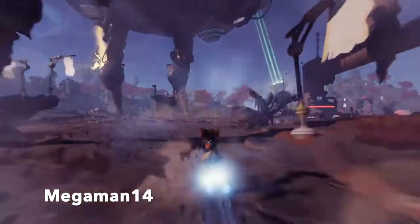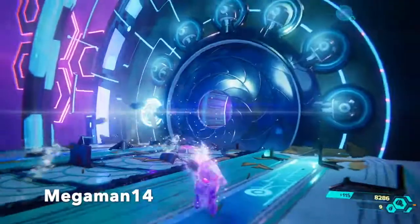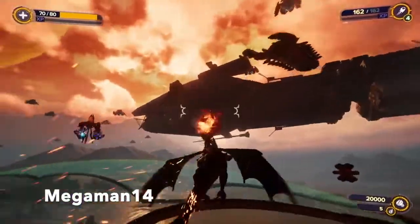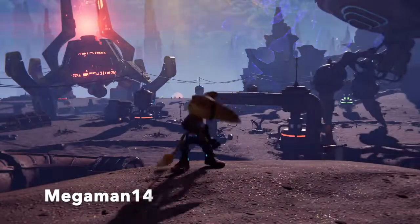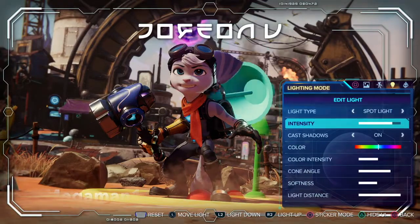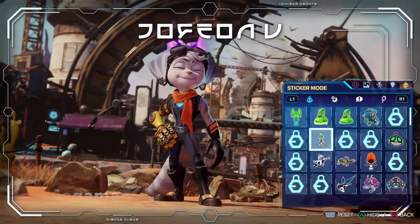There are more fun things you can do in this game: open areas to explore, dimensional Clank puzzles, glitch challenges, arena challenges, aerial combat, gold bolts to collect, armor, and photo mode. This is the first time Ratchet and Clank has ever gotten a photo mode, so this is a pretty good addition.